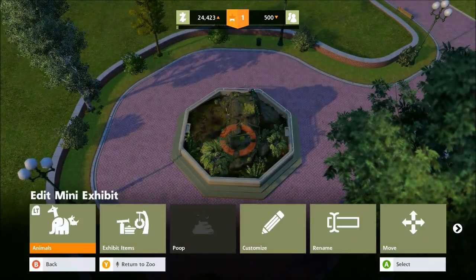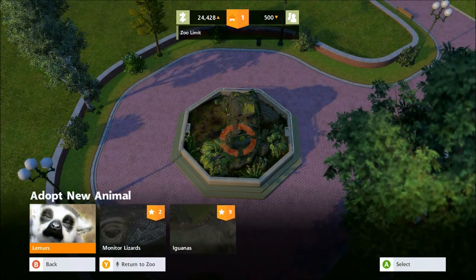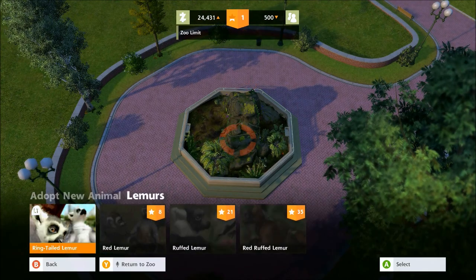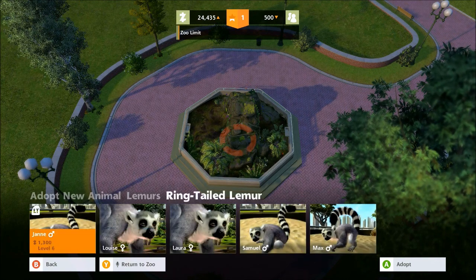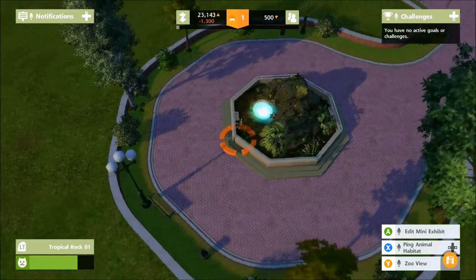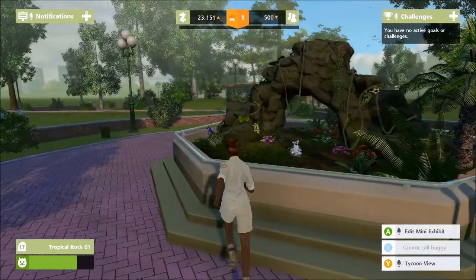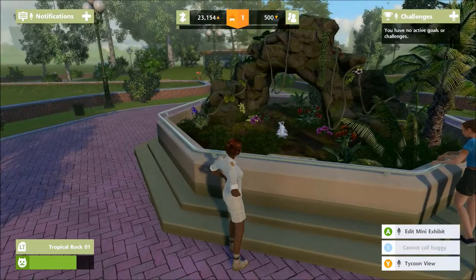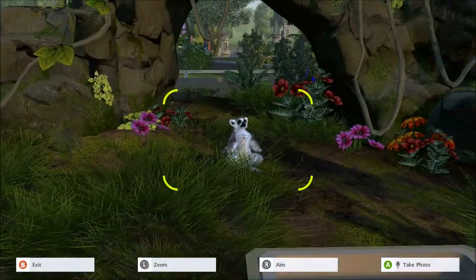What we need to do now is add some actual animals to this exhibit, so we'll adopt a new animal — we'll go with lemurs, ring-tailed. We'll get a male and female. Now she's in there and we can go into zoo view and have a look at her — there she is.